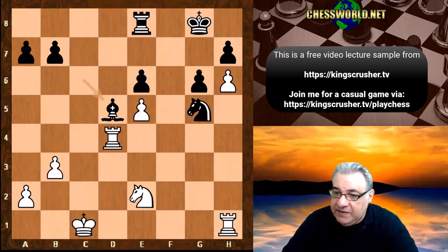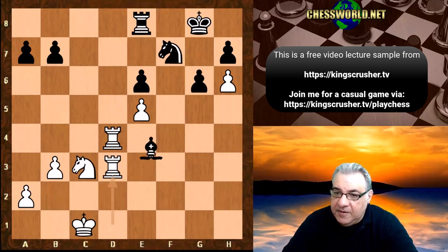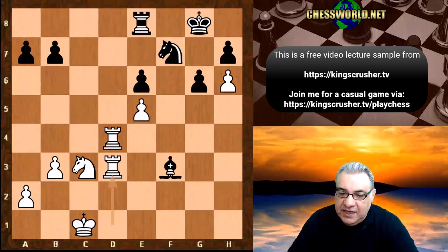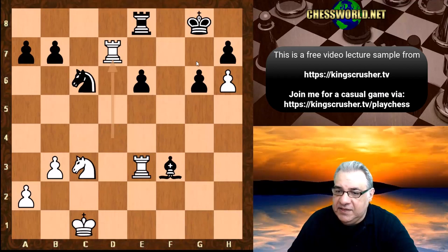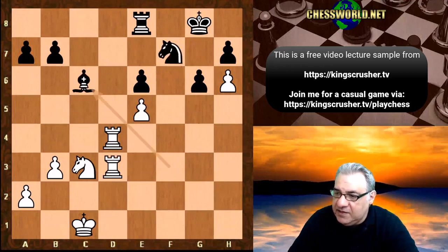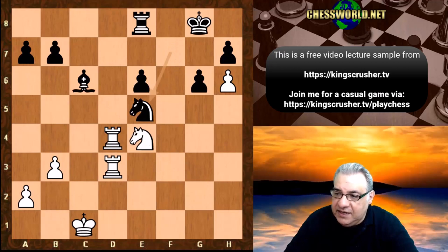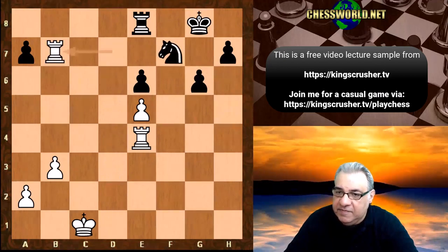So Bxd5 is played. We have Rxd1, Nf7, Nc3, Bxf3, R1 to d3. Bishop c6 — yes if Knight takes e5 we can just play Rxe3 and we're going to be potentially winning material or getting a rook to the seventh rank. Yeah it's unpleasant so Nc6 — we can get a rook to the seventh rank hitting b7 and this is going to be great for us. So that is a very precarious position for black.